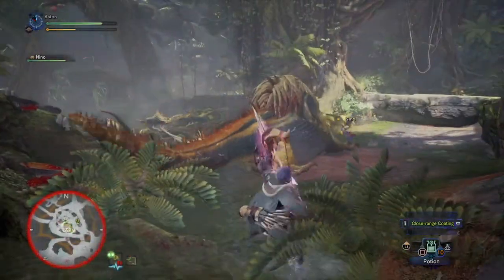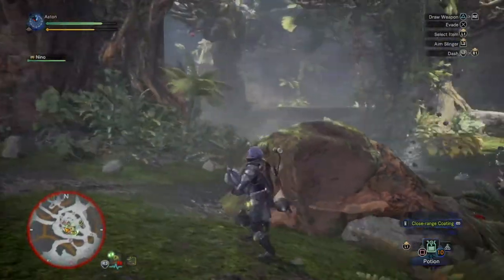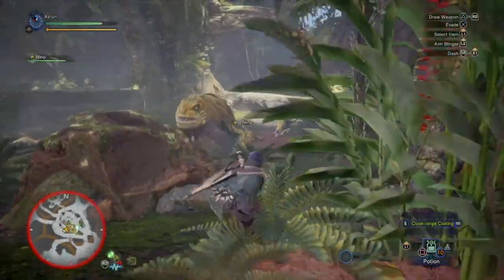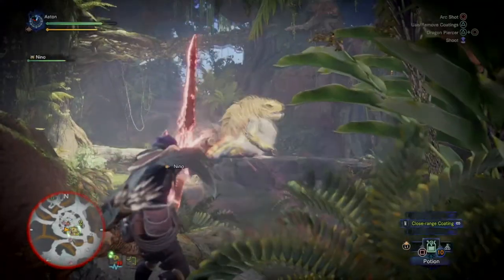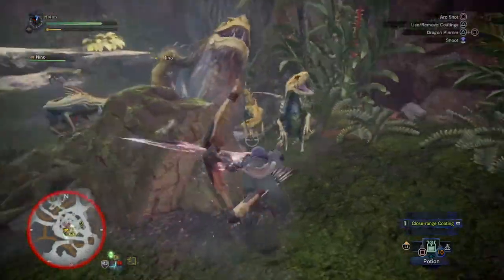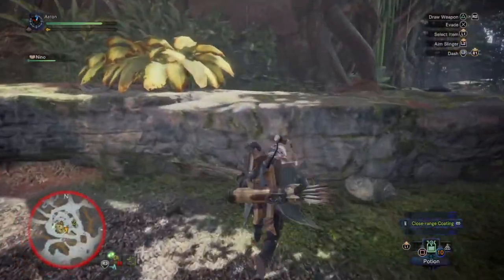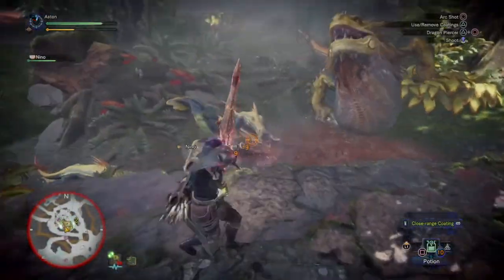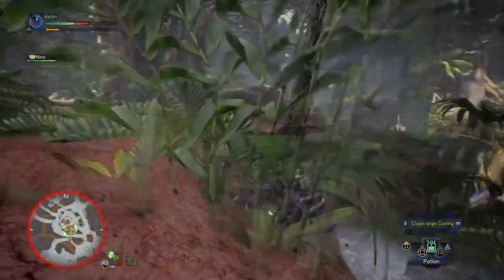When you get enough damage on him, you'll see him start to throw up the animals he's been eating — that's a visual cue showing he's getting hurt. He also uses that throw-up to attack you, so be careful when he opens his mouth. The little jagras will also come attack you at the same time, so you want to clear them out while still paying attention to him.